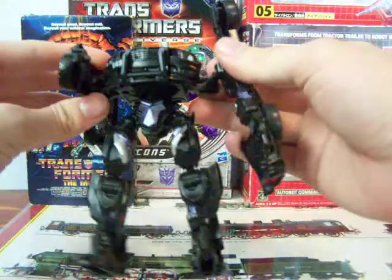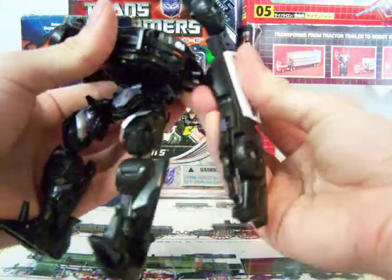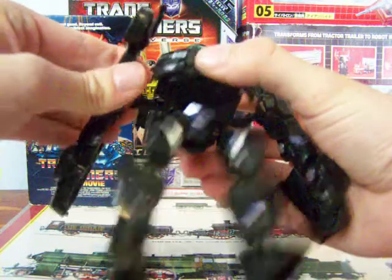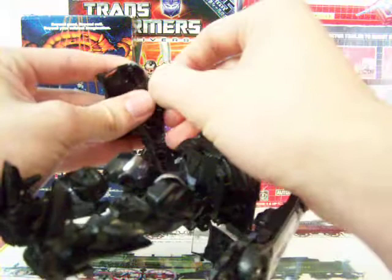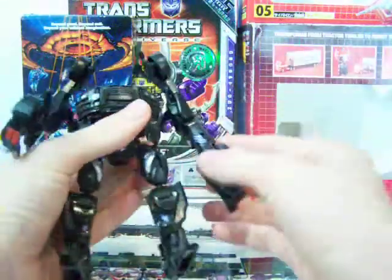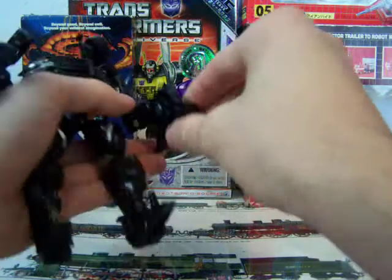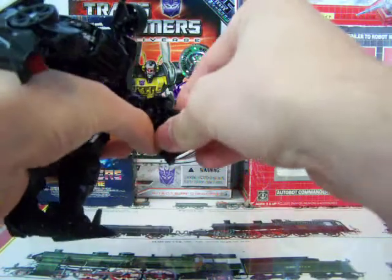This is the Barricade. This one is the one that came with the movie battle pack — 'The First Encounter' — where it came with three non-moving figures of Sam, Michaela, and Frenzy, and then it came with Barricade. Let me open his hands here.